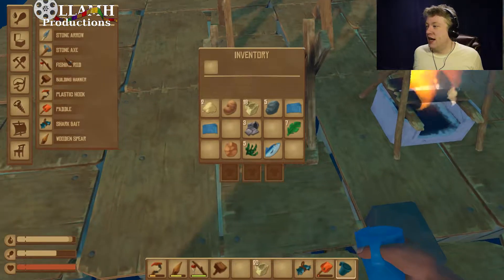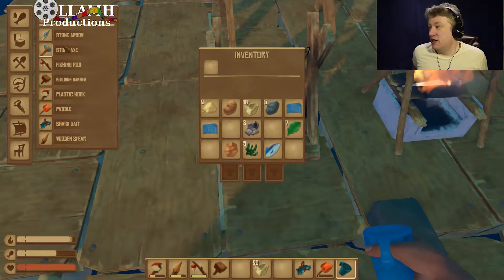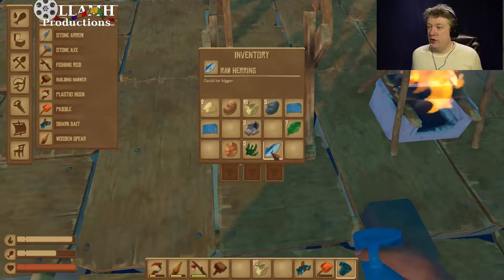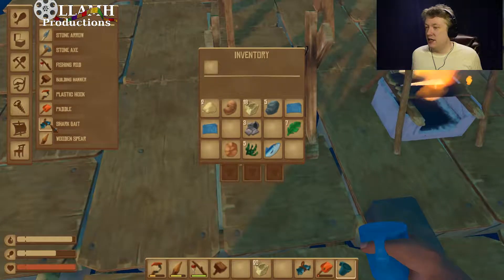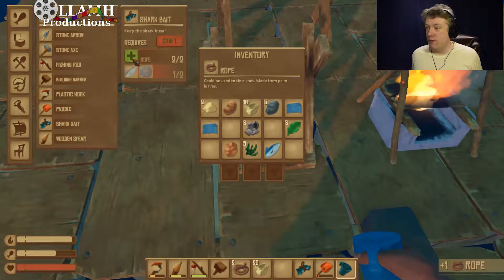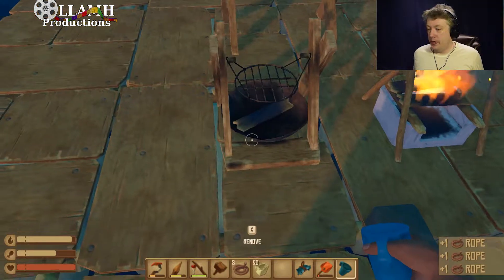So they have changed things — they've added a stone axe to the game, which is actually kinda nice. We have one, but we have no rope. But we can make rope, okay.